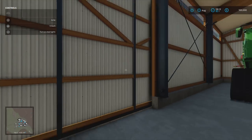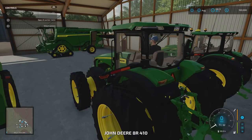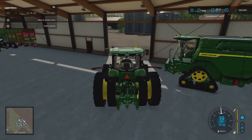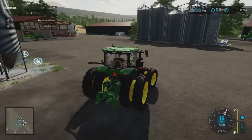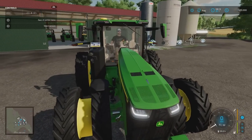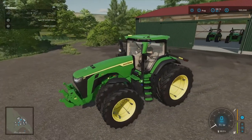Tractors are all across here. On new farmer you start with loads of stuff — it's kind of a 'come on, have fun' mode. The number plates on these all go up in order: FRM 102, 103, 104 — each one's got its own number plate.